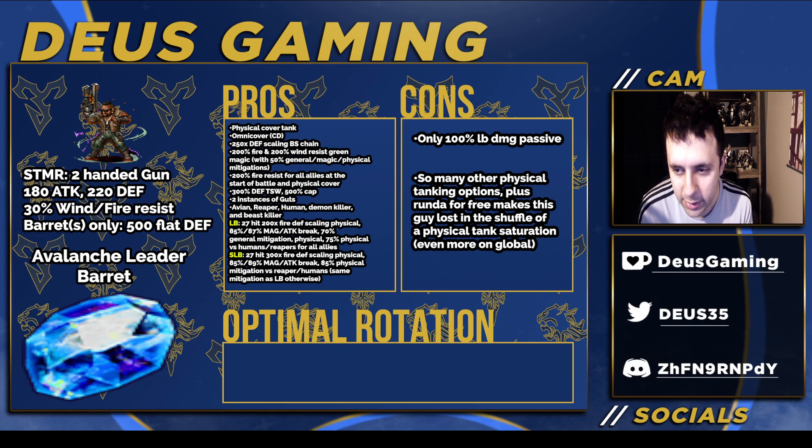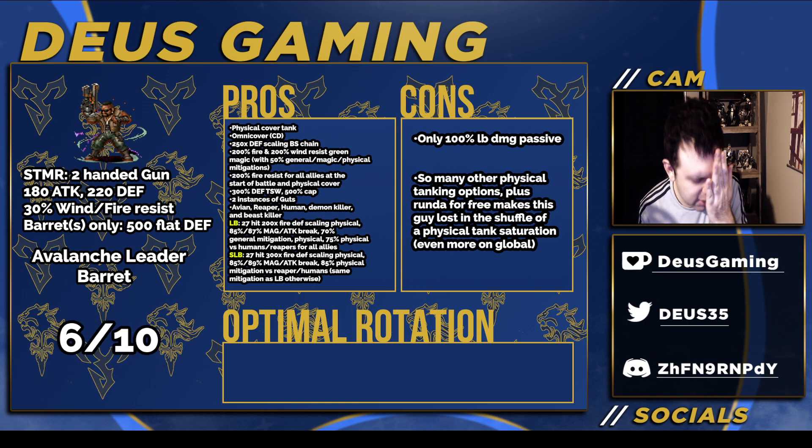Some cons: only 100% LB damage passive, and he's trying to tank, so building that is tough. There are so many other physical tanking options, and Runda is free and still very, very good — I think they made a mistake making Runda that strong, because after Runda everything else seems mediocre, including Barrett. Except against human or reaper enemies, where 85% physical mitigation is pretty nice, though I wish it were both physical and magical mitigation. Score: 6 out of 10 — kind of mediocre but not incredibly so. I like the high fire and wind resist, but nothing super special.